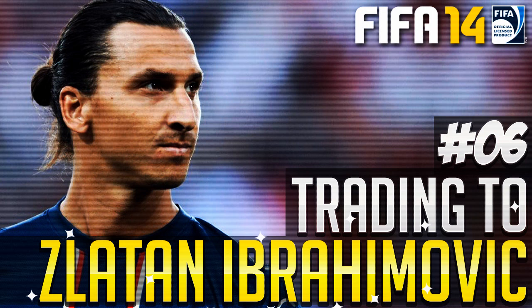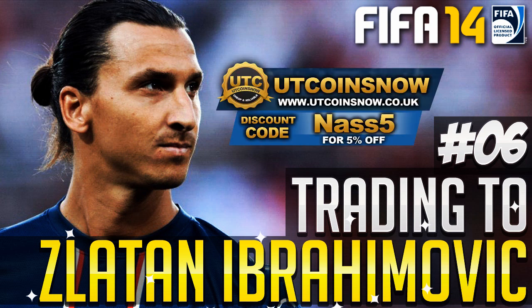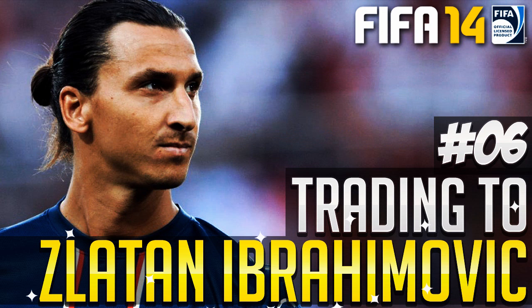If you guys are looking for any cheap and reliable Ultimate Team coins, be sure to head on over to utcoinsnow.co.uk — 6.50 for 100k — and use the code NAS5F at checkout to get 5% off.